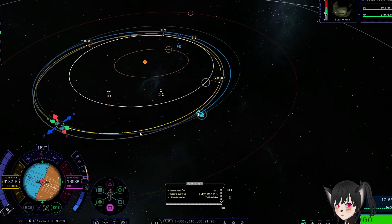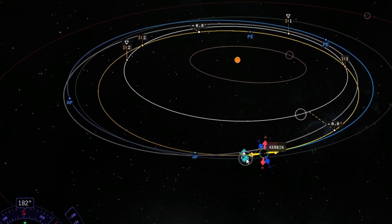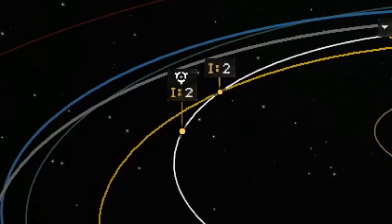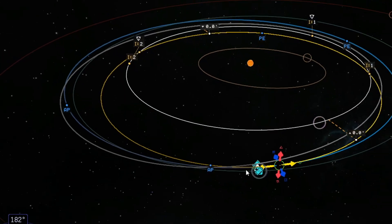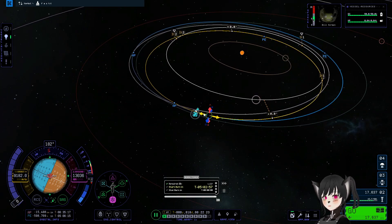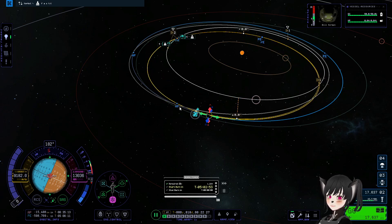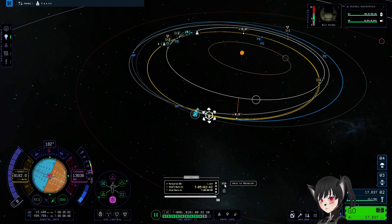Now you want to play around with the maneuvering node to get the dots as close as possible. You can see that they are getting closer and closer — you want to do this slowly until they finally touch. And there we go, we got the capture!